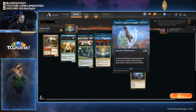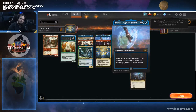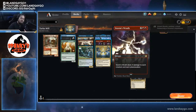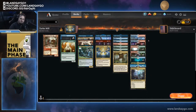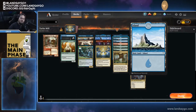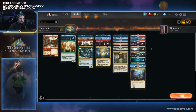We're running two Teferi's Ageless Insight — a four-mana legendary enchantment where if you would draw a card except for the first one in each draw step, you draw two cards instead. Storm's Wrath is just a way to blow up the board and stabilize. For lands, we run Castle Vantress — if we're worried about not hitting a spell, we can activate it on our upkeep to hopefully find one and keep the shenanigans going.